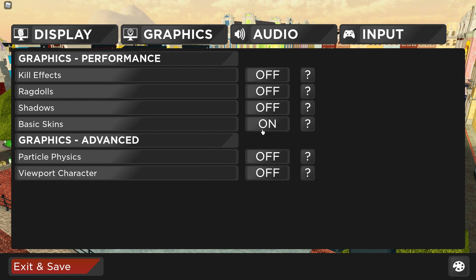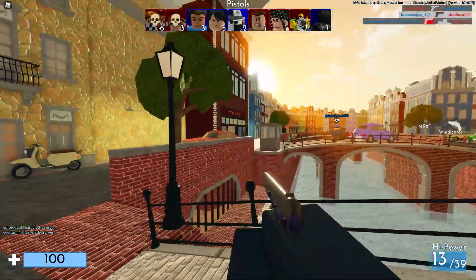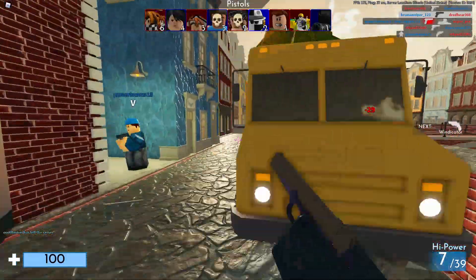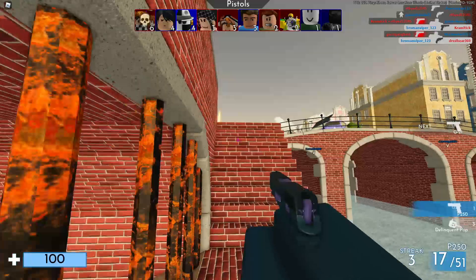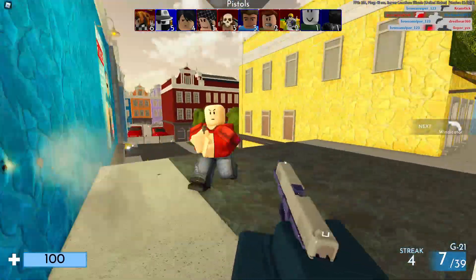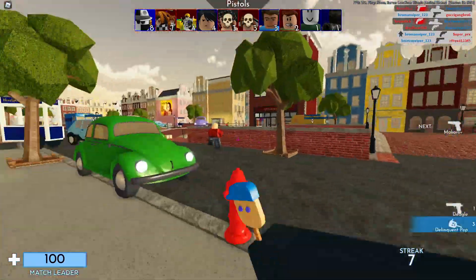You can turn basic skins on if you want — on or off, both are fine. Basic skins basically just removes all the hairs and stuff from skins, other than your own. It works best after a new game ends and then it'll start up the basic skins. These are basic skins without any head attachments, so that basically helps reduce lag, but that's not a needed thing. You can have normal skins on as well so you can maybe tell who people are.